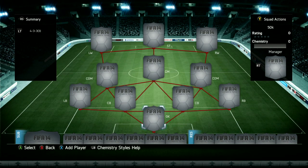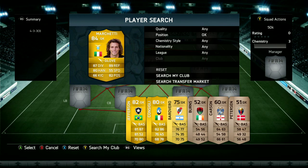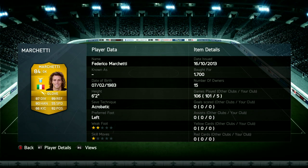Hey guys, how's it going? I've got a brand new video here on my channel and today we have a really awesome gold team. It's in the 4-3-3 formation, the third variant, and it cost me around 50,000 coins — and that's including the chemistry styles, which is absolutely awesome because it really does improve the team.